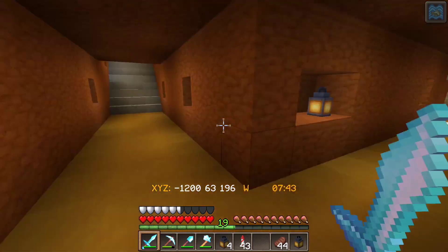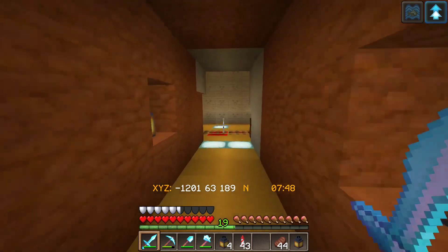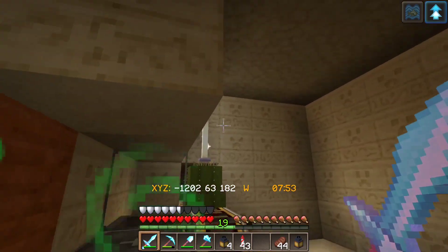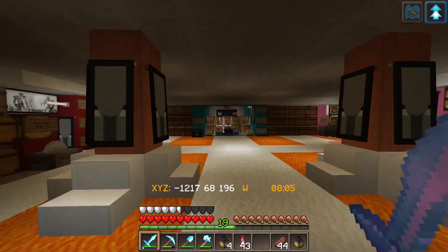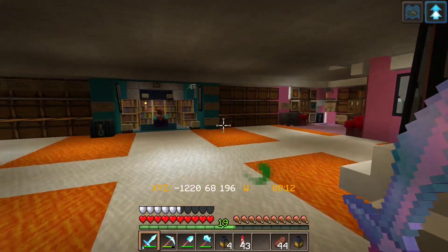This is actually a side entrance right here. This was originally built when we wanted to have access to this rail here, which takes you down to our creeper farm, which is why we put up these creeper sandstone blocks. And if we go back this way to the main hallway, the basement is the Summertown storage area.